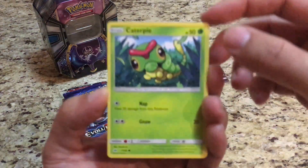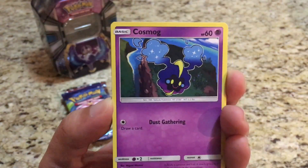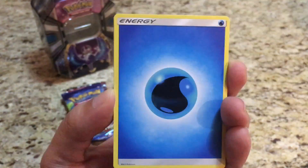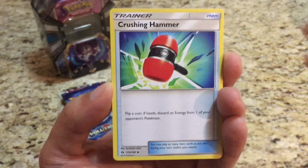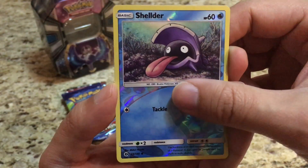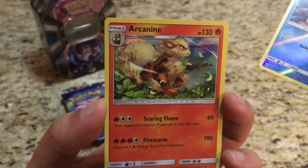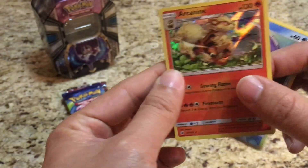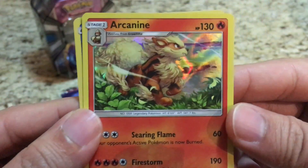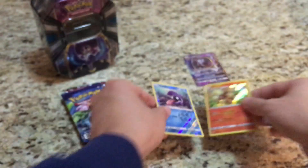Let's see what the first pack gets us. We have Caterpie, Sandygast, Roggenrola, Cosmog, Scyther, Water-type Energy, Crushing Hammer, Torracat, and Switch Energy. The Reverse is a Shellder and the Rare — ooh, is a Holo Arcanine. Not too bad there. Very classy looking artwork for Arcanine — looks like it's been painted or something. Really cool.